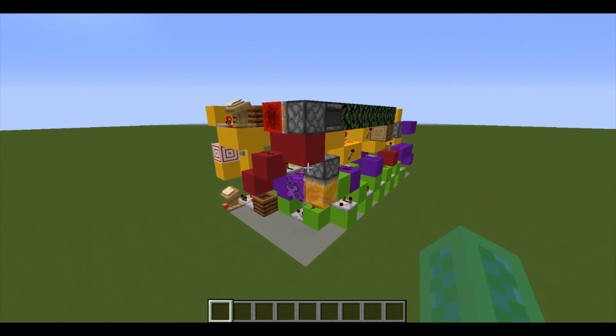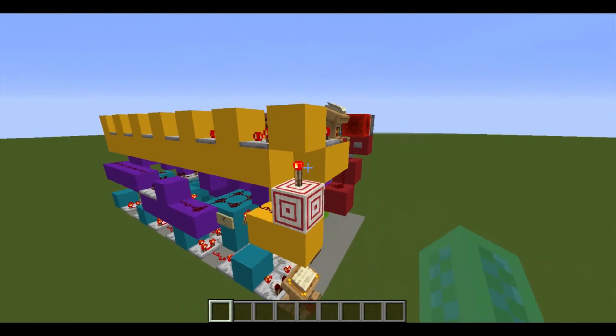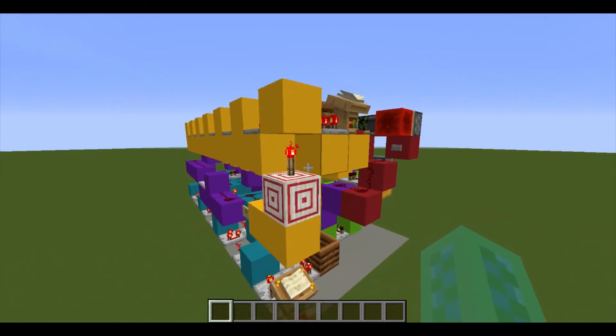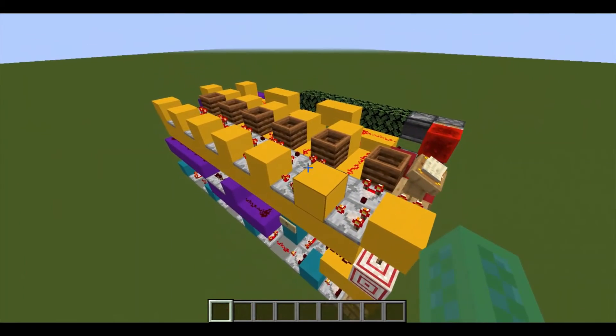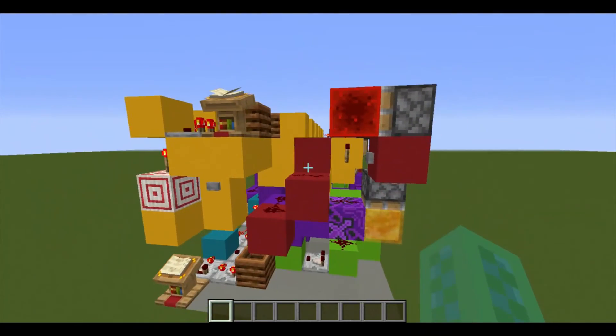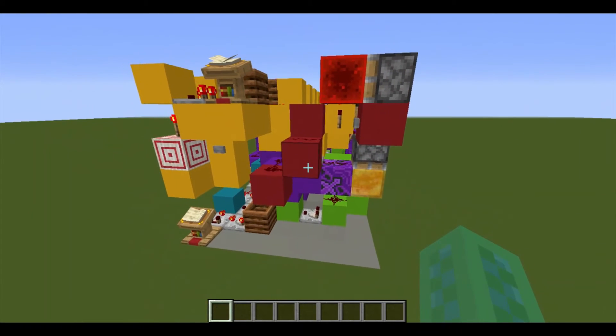Any future modifications that I make to this would be to make it a lot smaller, but probably a lot less easy to use. I'd take off most of this yellow part here, and substitute it with a bunch of buttons instead of having the convenience of just this one lectern. It would be a lot smaller, but you would have to press individual buttons for each command that you want to execute.